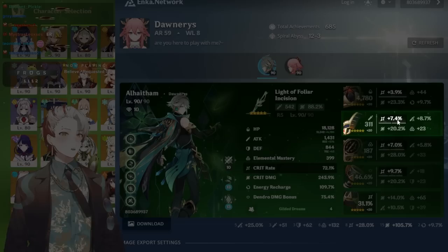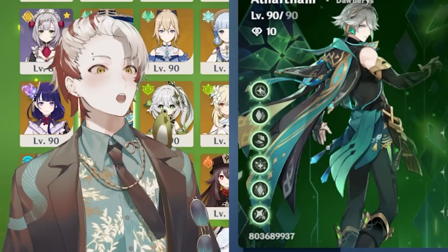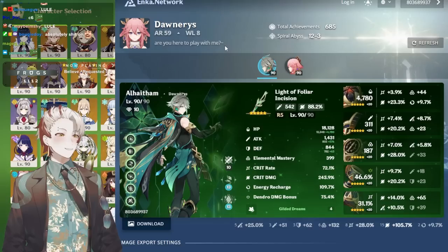You have 44 EM with 9 recharge, you have a perfect flower, a perfect feather with 35 attack percent and EM, a freaking off-piece timepiece with 42 and attack percent, and an on-set dendro goblet with 10/20. You don't have recharge and you're not C6, so your recharge doesn't matter. That dendro goblet is really cool by the way — 10/20, that's beautiful.